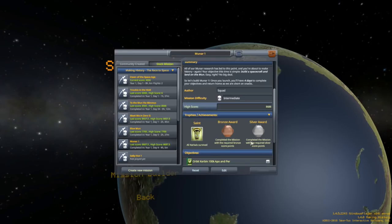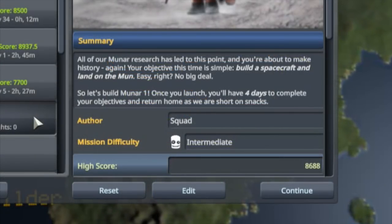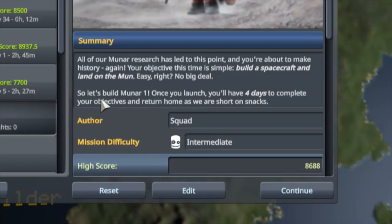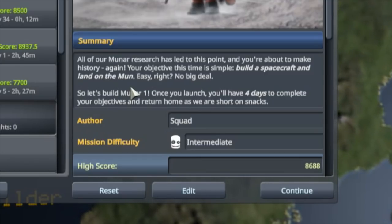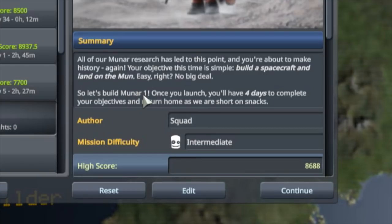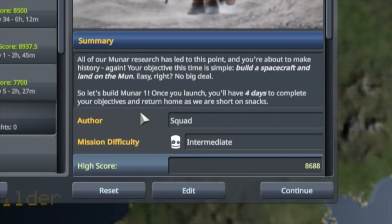Hopefully this time it will be a gold, but we'll see how it goes. All our Moonar research has led us to this point. You are about to make history again. Your objective this time is simple: build a spacecraft and land on the moon. Easy, right? No big deal. So let's build Moonar 1.